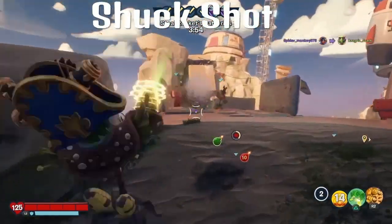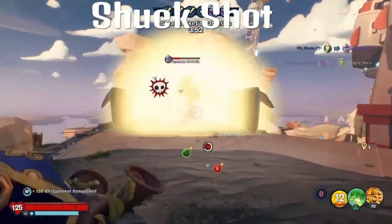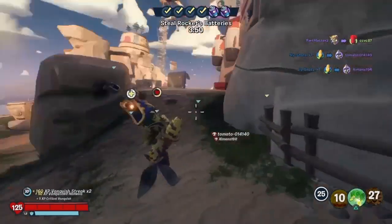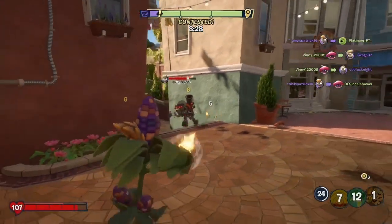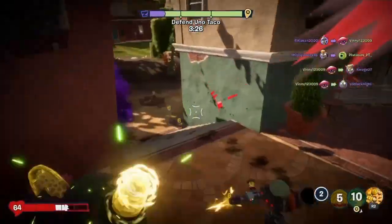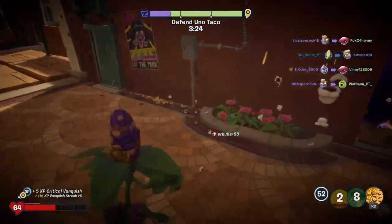The Shook Shot is very strong. The only downside is that it has a cooldown of 30 seconds, so just try to be accurate with it. You can use it for one enemy or two — it all really depends on you. Just hit your shots and use it wisely.